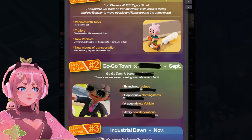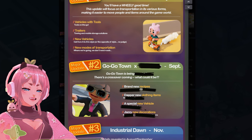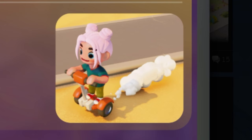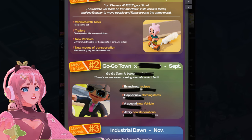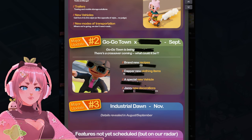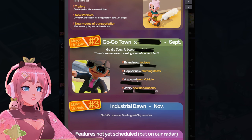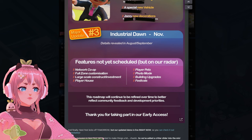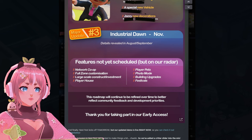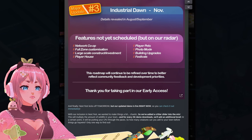New vehicles — get from A to B in style, or the opposite of style, no judgment. Major update two — Coco Town is something something. There's a crossover coming, I do not know what it could be. Major update three — Industrial Dawn, November. Details revealed in August/September. I'm really excited about these.